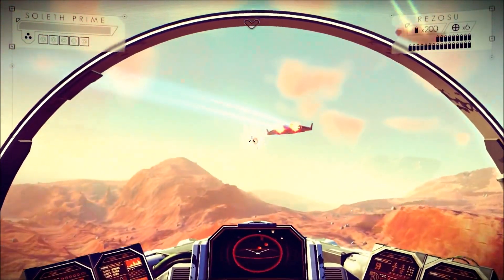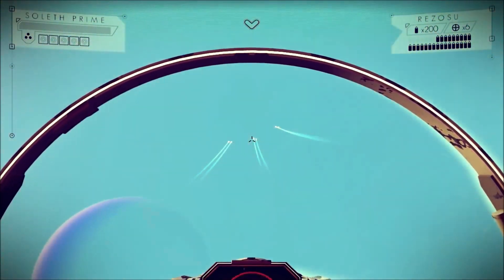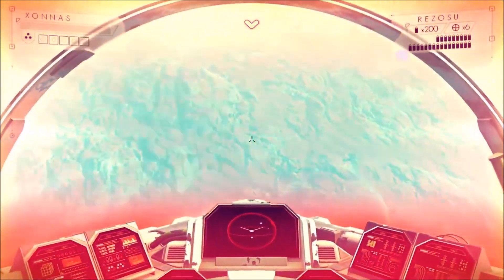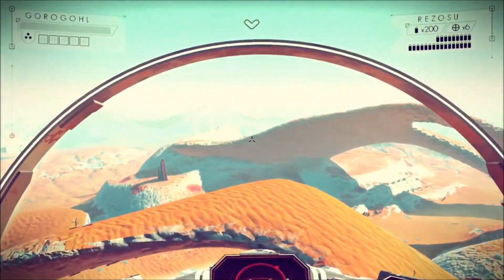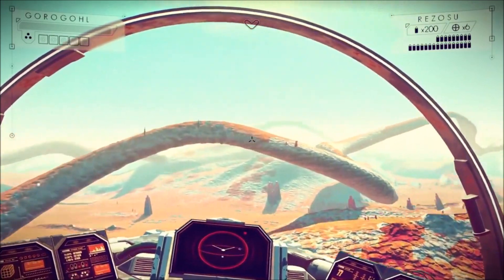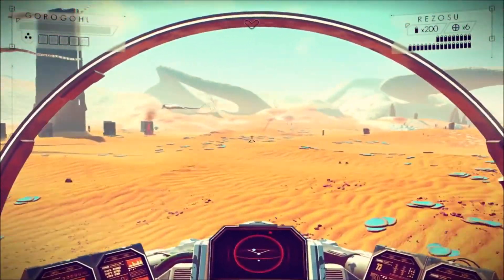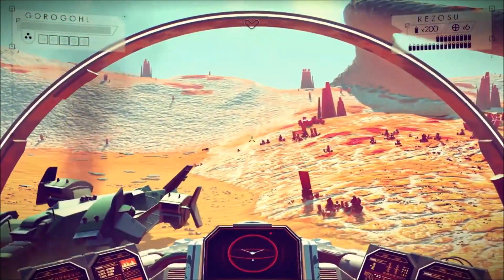Here's the best point about desolate planets: the Sentinel presence is not nearly as felt as much as on the more popular planets. Sentinels' purpose is to protect life — they want to stop you disturbing the natural order. But on these desolate planets, there is no life, so you're free to mine away heavily. Now you're collecting a lot of valuable resources, but you'll have to go to another star system to set up a trade route — and that's when you're making money.